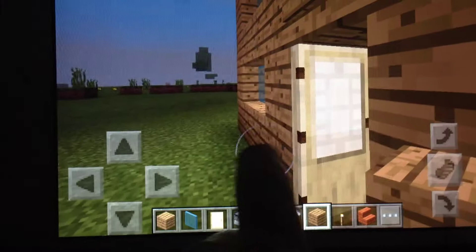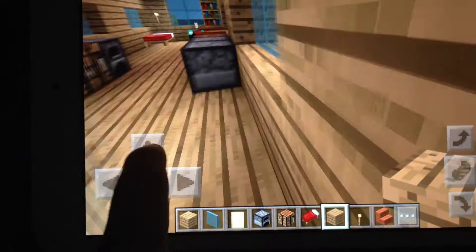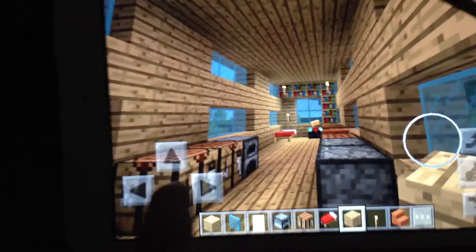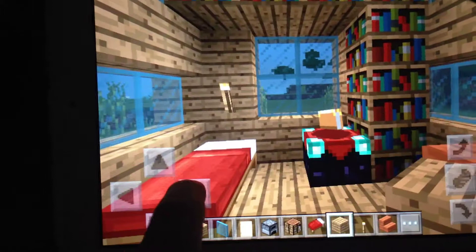Here's my world, and in the house if we walk in — it's hard using one hand to actually do it — and we close the door. We will look in my house.